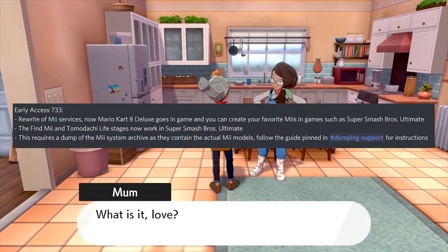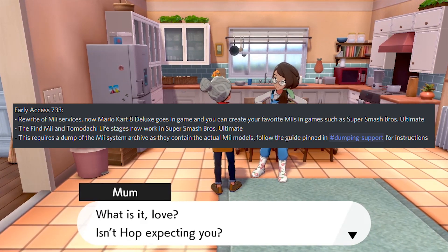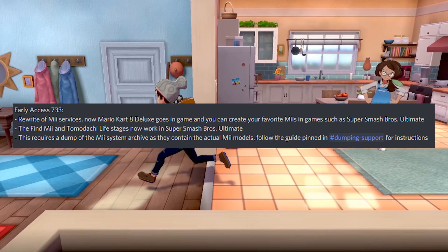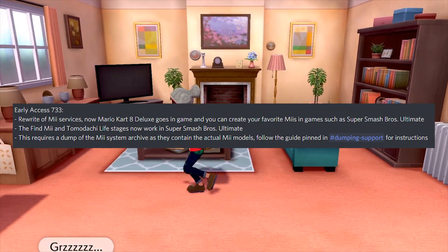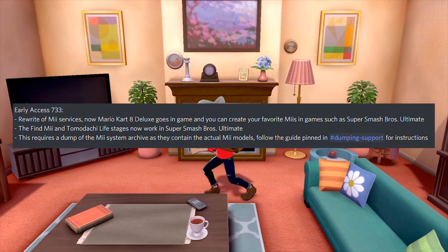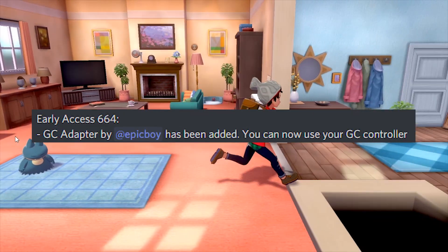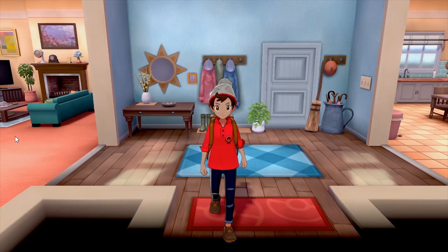They also reworked the Mii services, so now with the Mii services fixed, you can add your own Miis in-game like in Super Smash Bros. Ultimate. This leads to stages not crashing and working, Tomodachi Life, and Find Mii in Super Smash Bros., although this requires a dump of the Mii system archive as they contain the actual Mii models. They are also rewriting the audio renderer, added GameCube controller support, and more. There are many minor fixes they have made, and all of these changes will be implemented in the public versions.